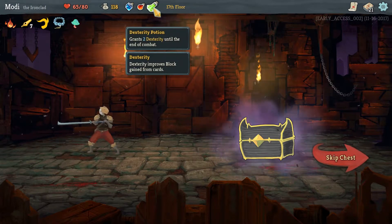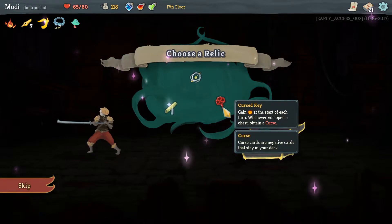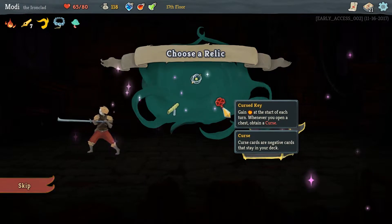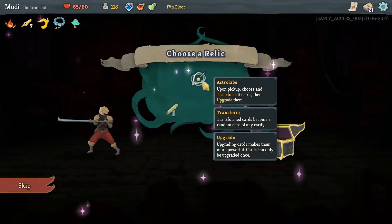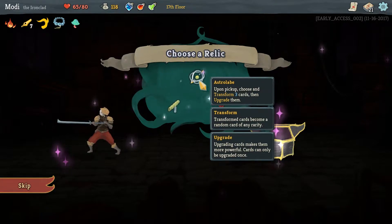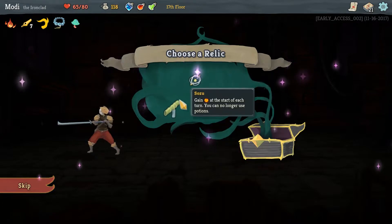We are also full on potions: dexterity, fire potion, and 3 cards. Let's open the chest here. We have the Cursed Key — gain energy at the start of each turn, but whenever you open a chest, obtain a Curse. Curse cards are negative cards that stay in your deck. So last time we took the Astrolabe — upon pickup, choose and transform three cards and upgrade them. Transformed cards become a random card of any rarity, and upgrading cards makes them more powerful, but cards can only be upgraded once.